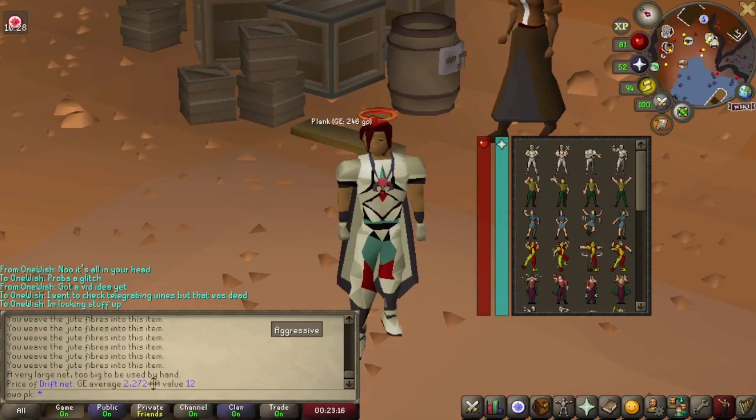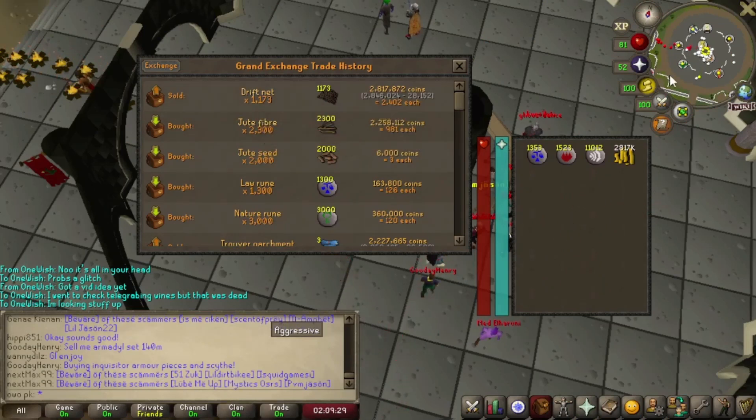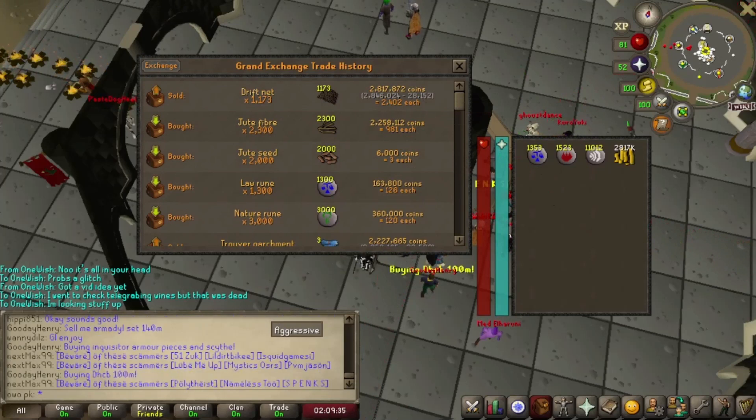The wiki says up to 600k an hour. I brought my fibers for 2.2 mil and I got back 2.8 mil — so I brought the fibers for 2.2 and got back 2.8 after weaving them.